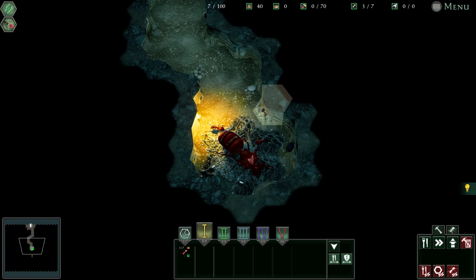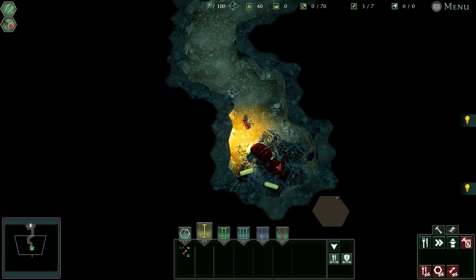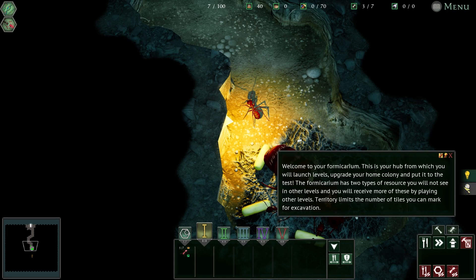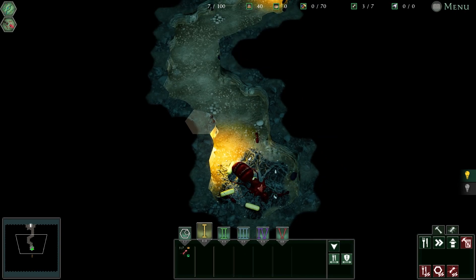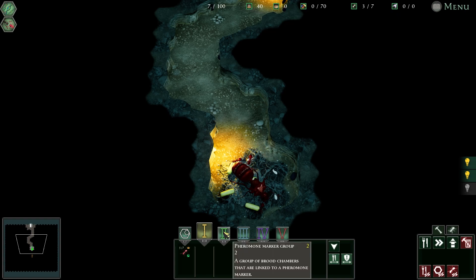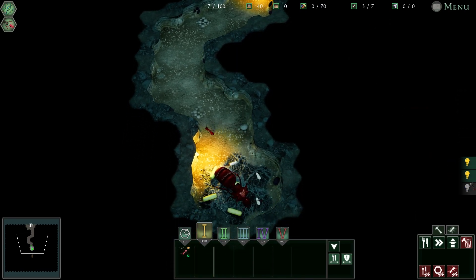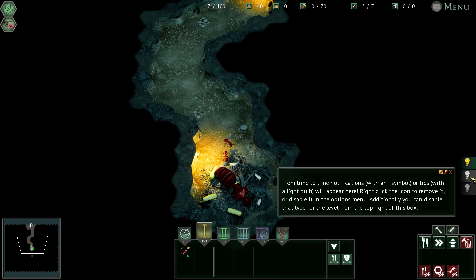The formicarium - I don't even know what that is. I don't know anything about ants. Oh look, there's the big mama ant and there's my little baby ants. The queen has taken well to her new home - she's already started to spawn. There's talk of interspecies polymorphism and introducing the formica fusca. This is your hub from where you will launch levels - oh, this is like a meta progression area! From time to time notifications or tips will appear here, right click to remove.